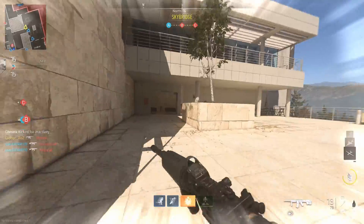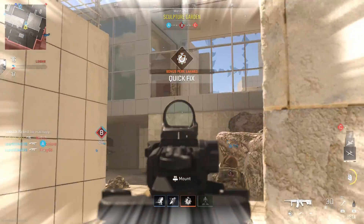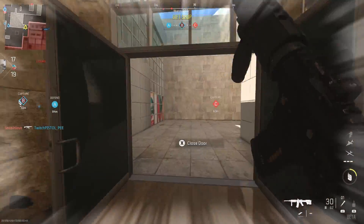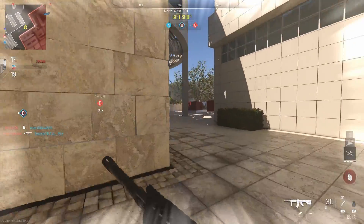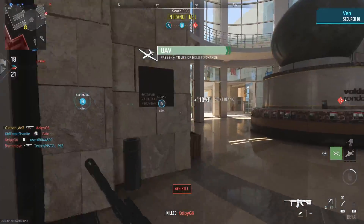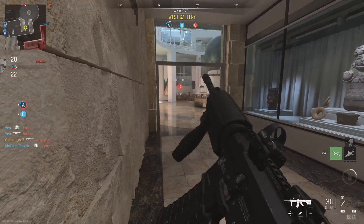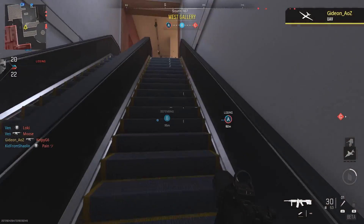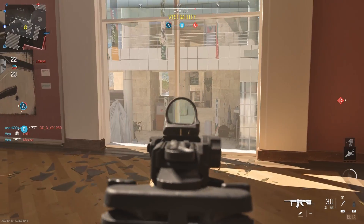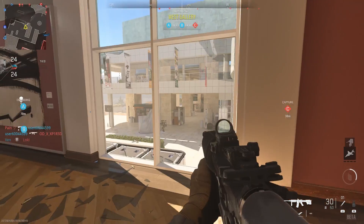Now for what you've all been waiting for — the egregious, ugly part of the game. Let's start with the obvious one: the sound. The footsteps are astronomical. I shouldn't be able to hear you from 80 or 90 yards out when you're just walking, let alone from about 40 yards out when you're crouch walking. It's just ridiculous.